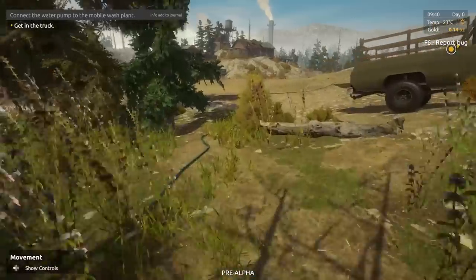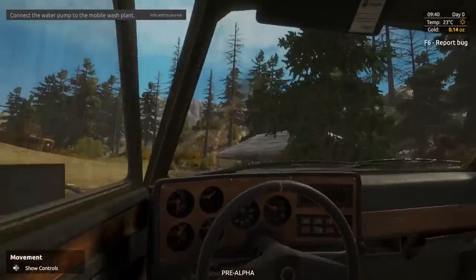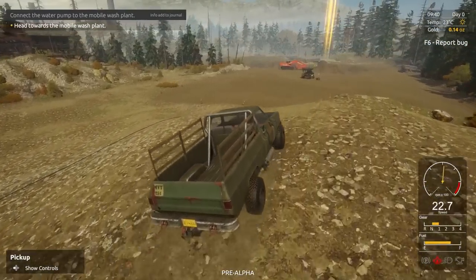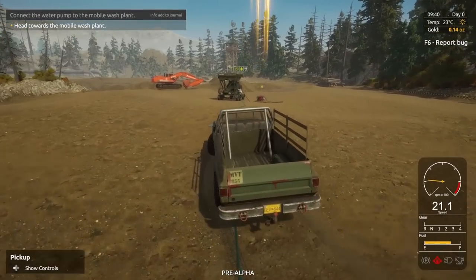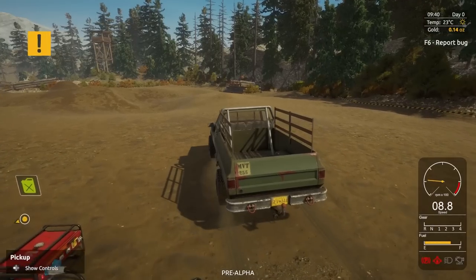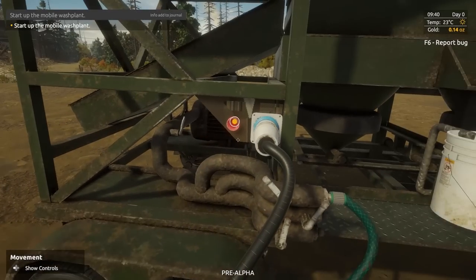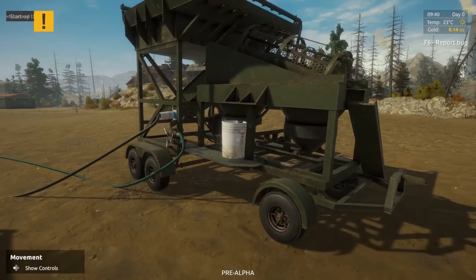Get in the truck. Tailgate up first, parking brake off, head towards the mobile wash plant. Start up the mobile wash plant — now it has water to it. That big red button. Whoa, that is cool. Get into the excavator — we have to drive that? Amazing. It's a Minotaur XM270 — her mining. Is that a real company? It looks like Hitachi to me.